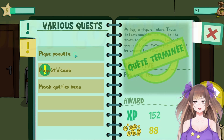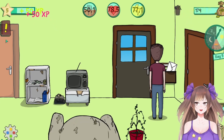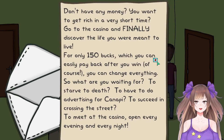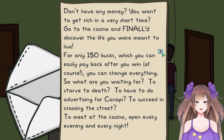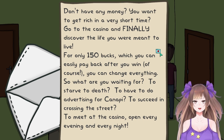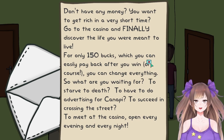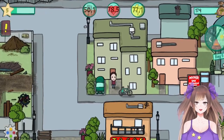Let's go to work after I do these skill things so I don't forget. Okay — choosing the right... okay, right, that was before. I don't have any money. You want to get rich in a very short time? Go to the casino and finally discover the life you were meant to have — for only 150 bucks, which you can easily pay back! Everyone can change everything, so what are you waiting for? You have to do advertising for the casino to cross the street. I'm not feeling that right now — let's go to work.